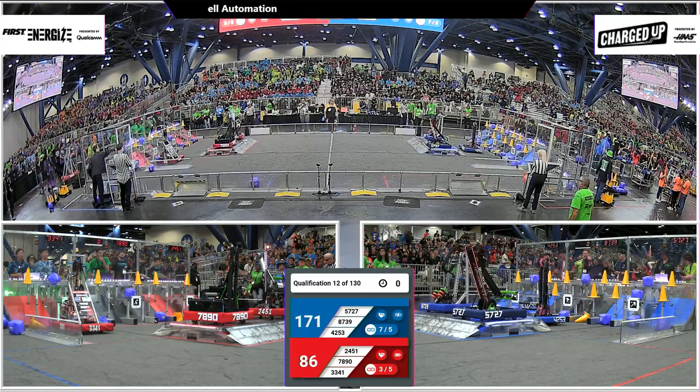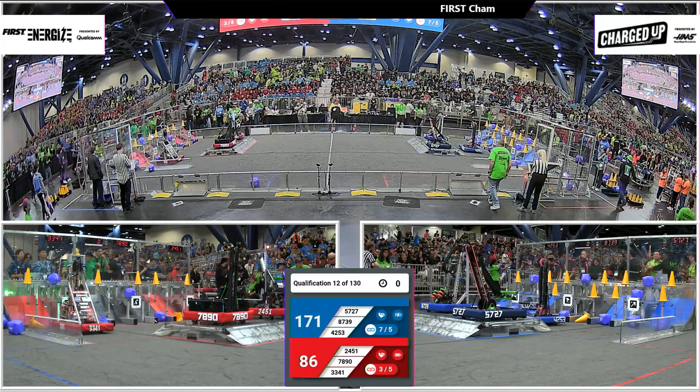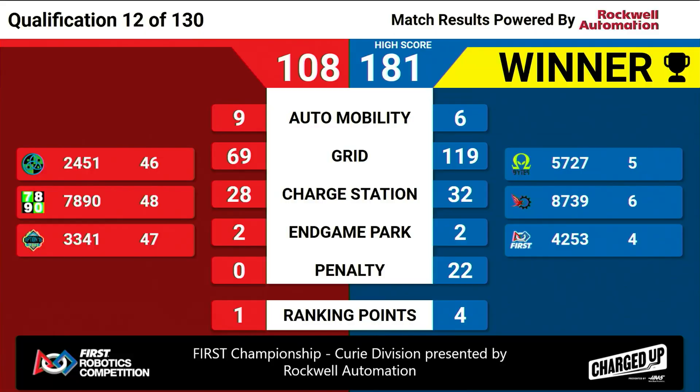Oh no! What a display over here on the Blue Alliance — just coming into balance at the conclusion. They're going to get the points in the grid, they're going to get points in the charge station. Red Alliance is going to take away one. And look at that — that is our new Curie high score of 181 on the board. Well done, Blue Alliance.